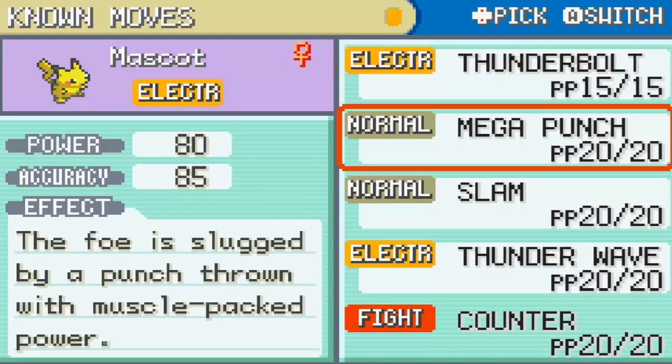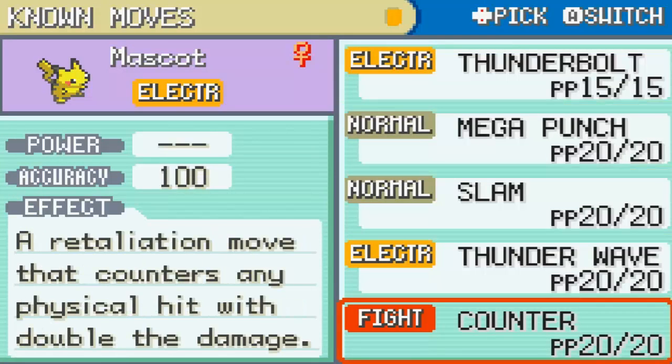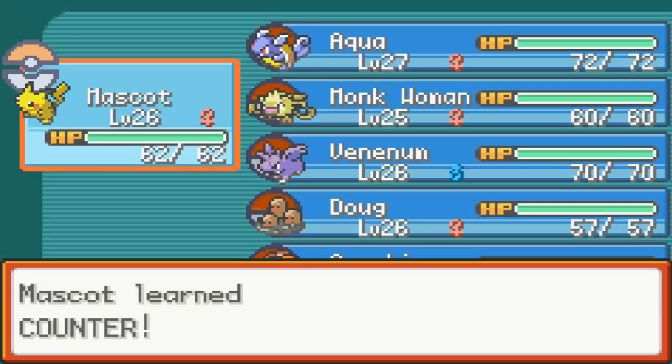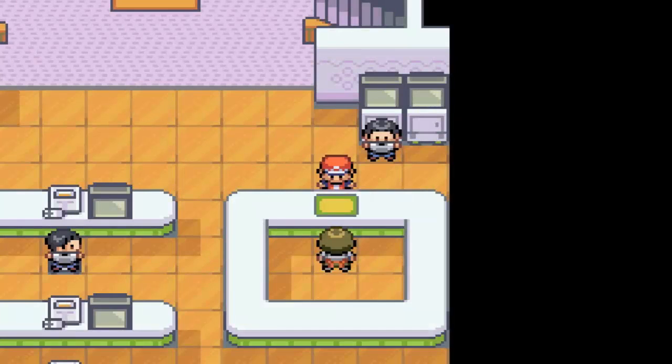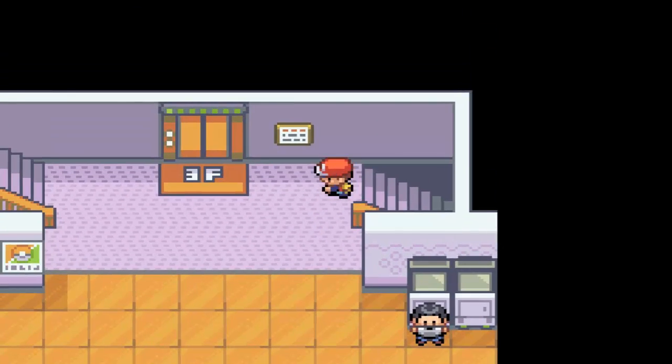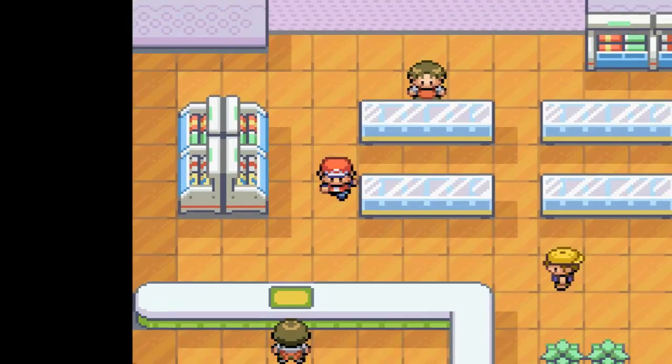But don't I already have Mankey, who already has two Fighting type moves? Exactly. I am horrible at foreshadowing, so I'm just gonna say it outright: Mankey is leaving our party soon, because I now have a Growlithe. I'm sorry, it's been fun, but we'll have to move on sometime. I'm sure you'll be happy in the PC box with your new friends — Nameless Pokemon 1 and 2.